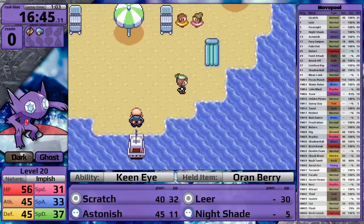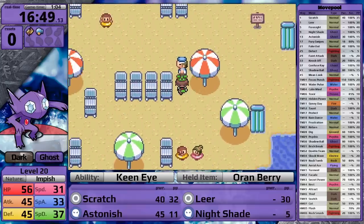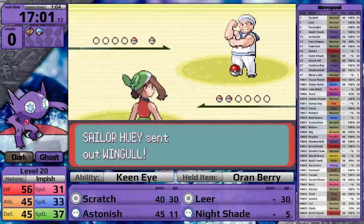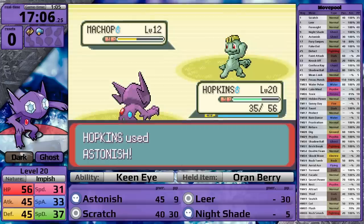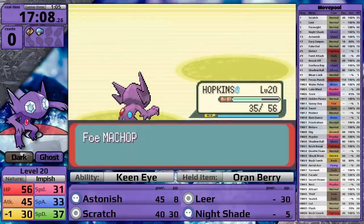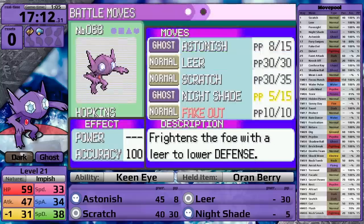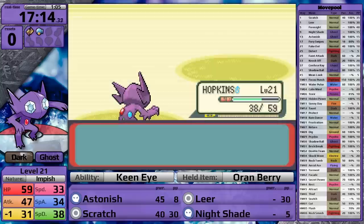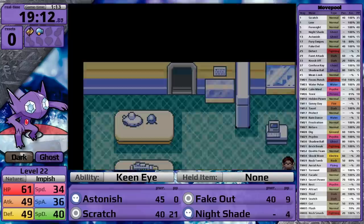Mr. Briney and I sail to Slateport, and on the beach I grab the Soft Sand - this is going to be useful later when Sableye learns Dig. After that, I spend some time on the beach doing some extra training. Here Sableye learns Fake Out, and this move is pretty useful because it gives me free damage at the start of every fight. But the fact that I can't switch Sableye in and out means I can only use it once per battle. I don't foresee this move sticking around too long as a result. I foil Team Aqua's plans in the museum, and then I head north to Mauville City.